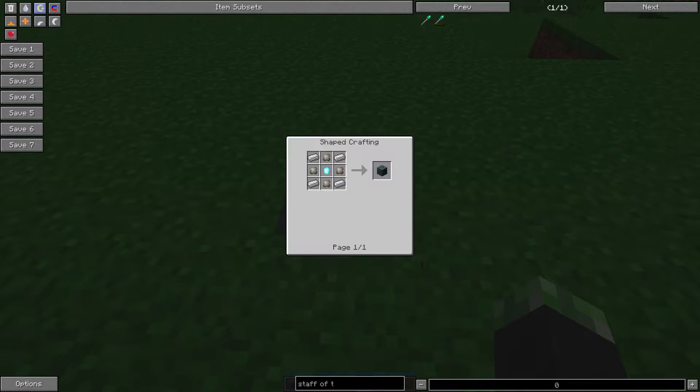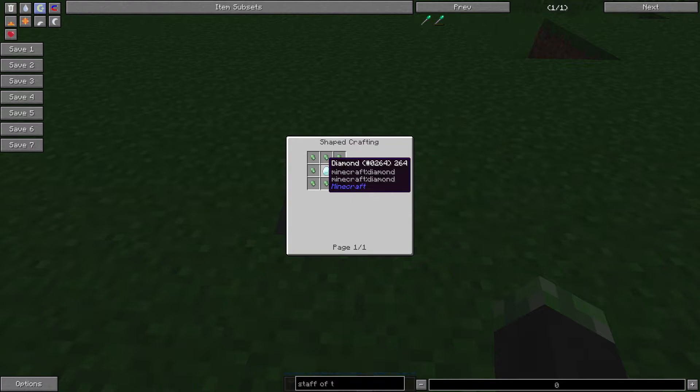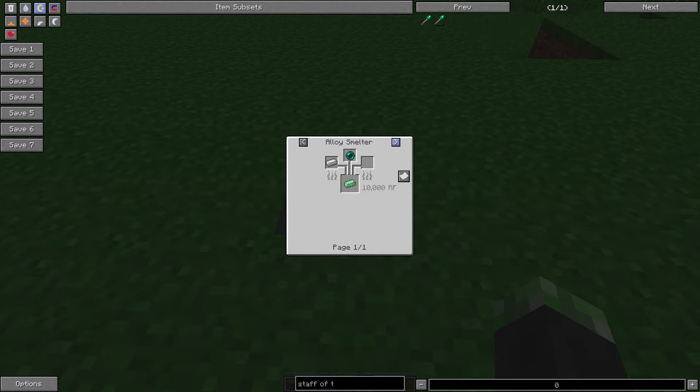The Travel Anchor's recipe requires four conduit binder, four iron, and a pulsating crystal. Conduit binder is made by smelting binder composite, and you get four conduit binder per binder composite. Binder composite is made with six gravel, two red sand or two sand of any kind, and clay. The pulsating crystal is made with pulsating iron nuggets surrounding a diamond. Pulsating iron is made by either induction smelting an iron ingot and an ender pearl, or by alloy smelting an ender pearl and an iron ingot.